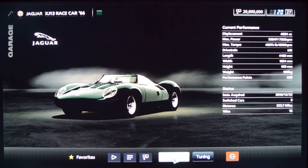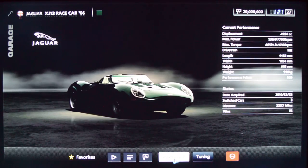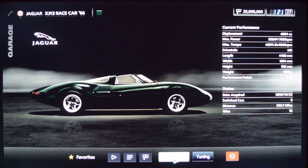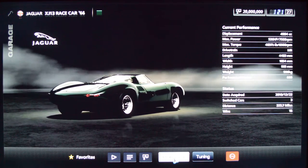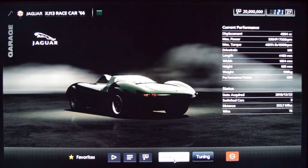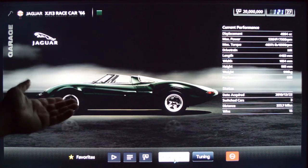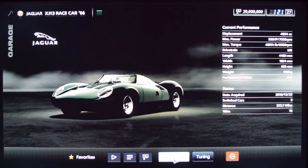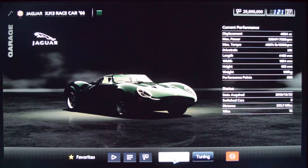The Jaguar XJ13 race car — among the cool late '60s race cars, along with the Ford GT40 and the Ferrari P330. I don't think they did as good a job on the engine sound as they should have — it only sounds like its V12 through certain rev ranges and the rest of the time sounds pretty artificial. But it is a very cool looking car and really fun to drive — definitely one of my favorites. Beautiful British racing green. It's got lovely proportions and I love the louvers on the hood — they just give it texture.